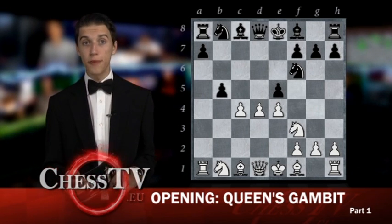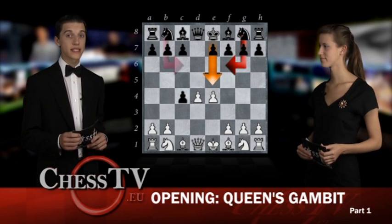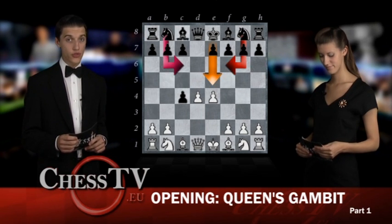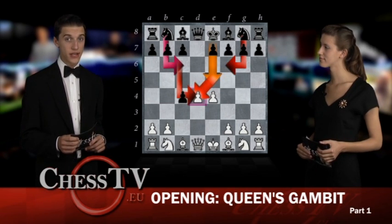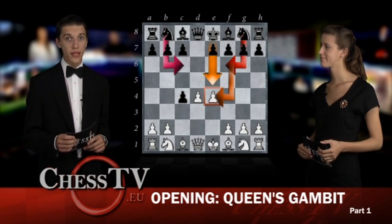More common moves instead of B5 are E5, Nf6, and Nc6. Black's plan behind these moves is to destroy the White center while White is focused on trying to recapture the lost pawn. Nc6 and E5 in this position focus on attacking the D4 pawn, while Nf6 reaches toward the E4 pawn.